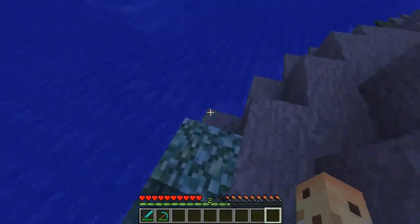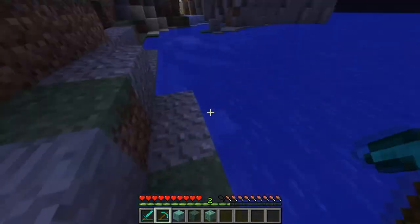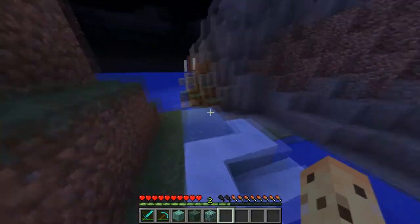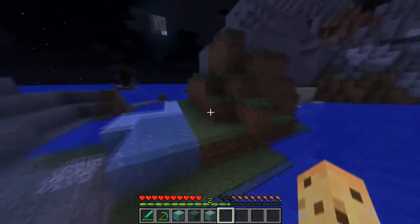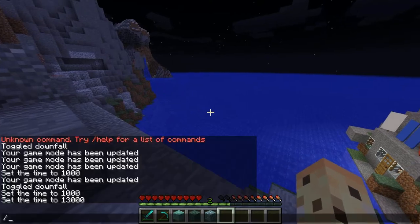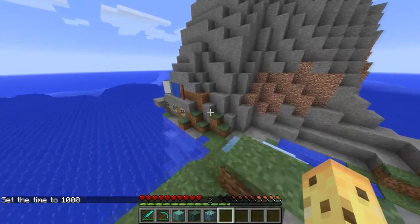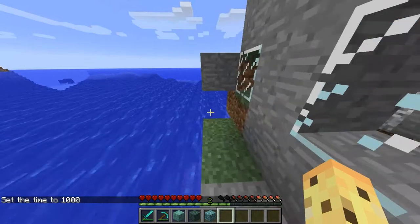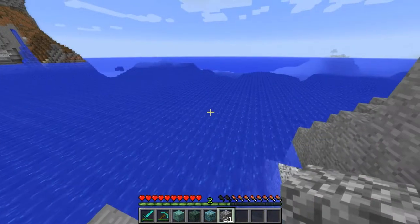The Sea Lantern is used in something amazing along with the prismarine blocks — dark prismarine and regular prismarine. These three blocks and the Sea Lantern are all used together in underwater mob dungeons, which is insane. It is so cool — I cannot wait for those to be in the game. These blocks make up an underwater dungeon that is going to have the new mob in it. Dungeons are pretty rare to find, so I don't think these are going to be any easier — probably the same difficulty to find, and they'll be deep under the ocean.